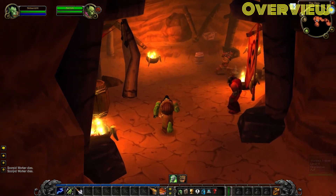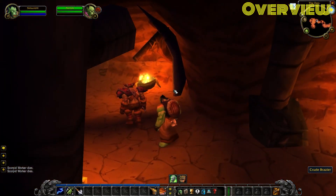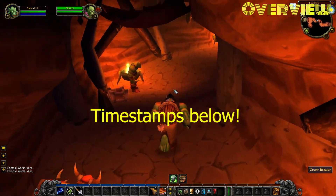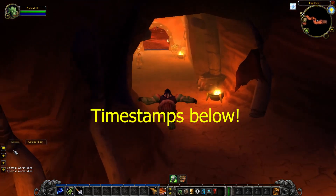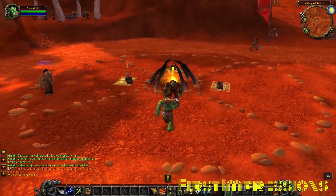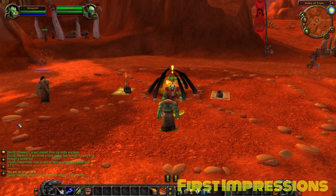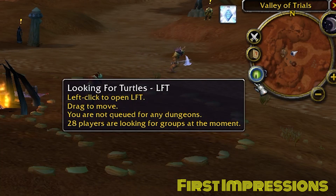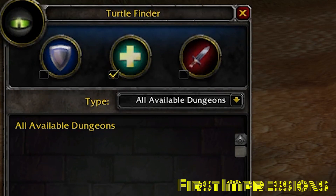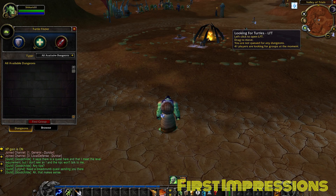That was an overview of some of the key features, but I want to just go ahead and break down each of these features as I experience them on the server and give you my feedback on how it played out. Right off the bat, after creating your character and jumping into the game, you'll notice a few extra UI elements. This includes their looking for dungeon tool — looking for turtles as they call it — which is their version of a looking for group system in this classic WoW server.